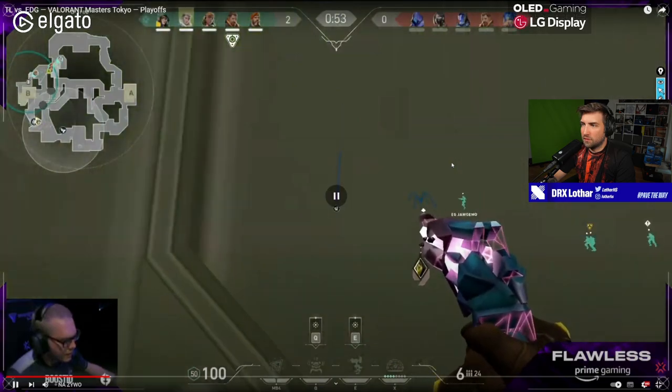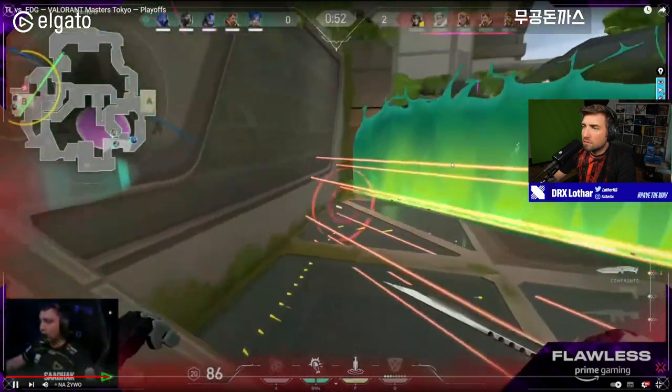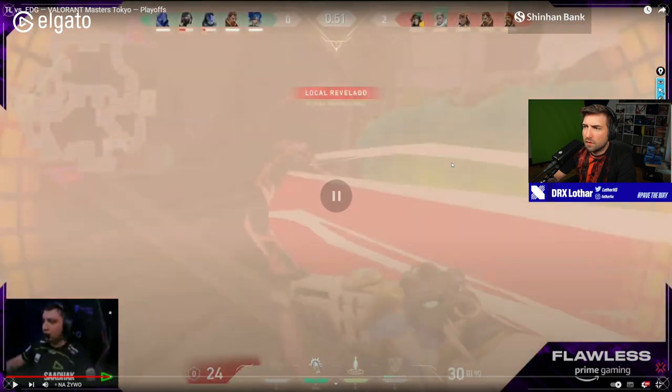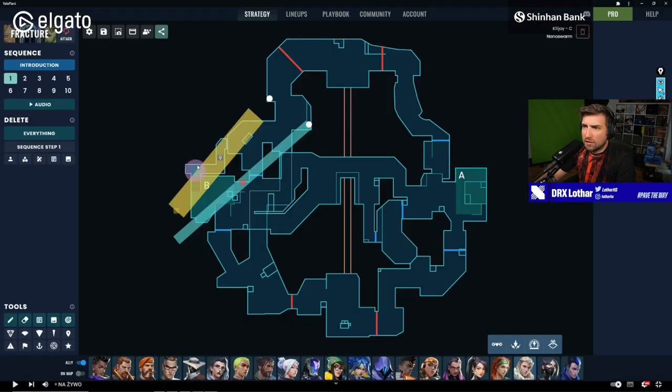You can see the Nanoswarm in the replay — it lands like this, covering literally the entire Tower, and they have to be pushed back onto site.